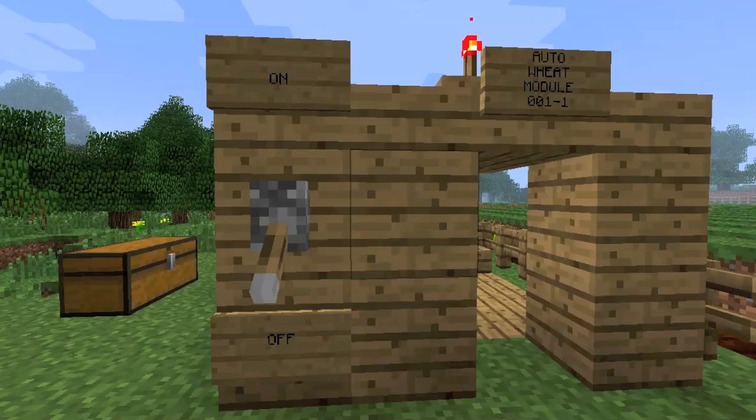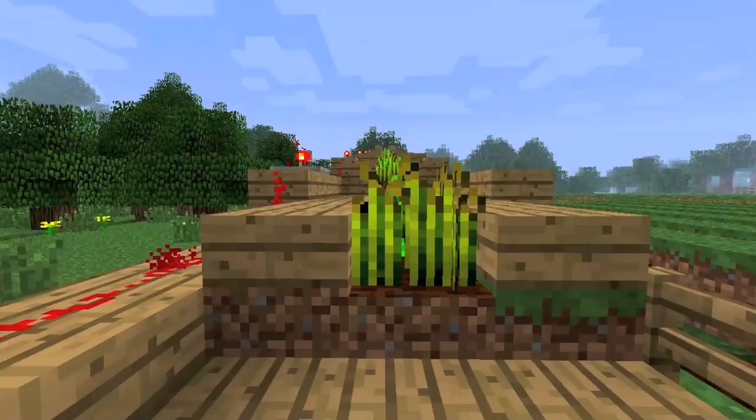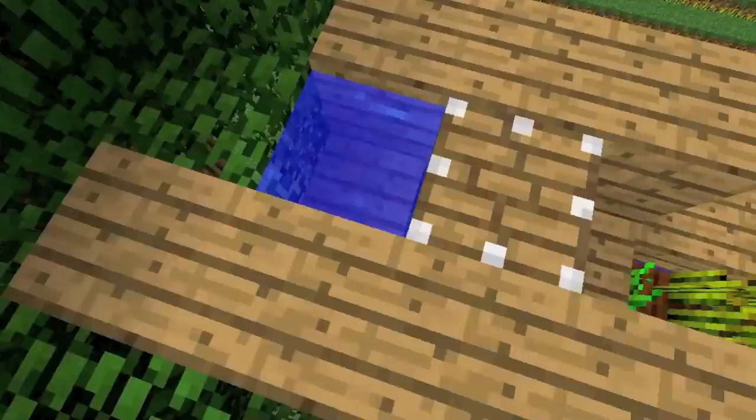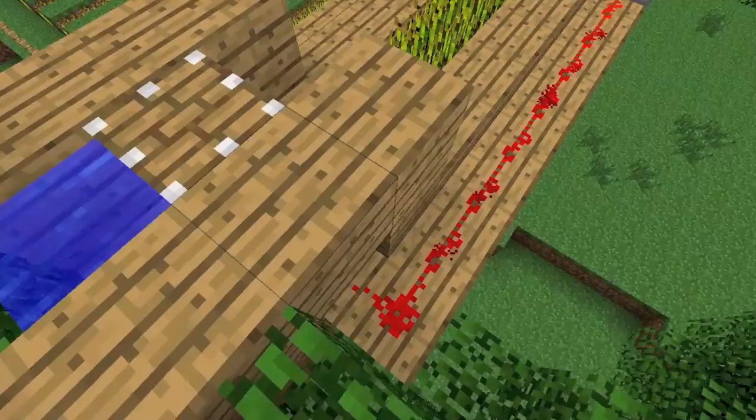This is my auto wheat module 1-1. I wanted to show you guys how you can build an automatic wheat harvester. You build one of these modules and then just copy it however many times you want for the yield you need. I think the yield is like 64 wheat times 2 or something — I'll show you later.